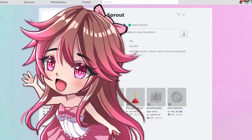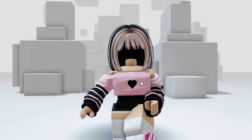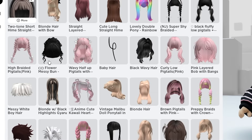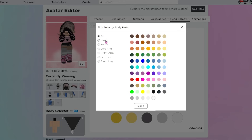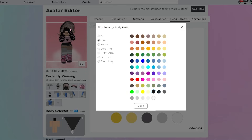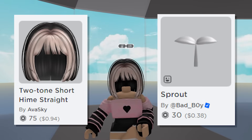Moving on to the next one, which is called Sprout. This one is only 30 Robux. As you can see, it's literally gone — disappeared. But what you have to do is match the hair color you choose: if you choose pink, black, or brown hair, make sure you go to Head and select the correct skin color. Since my hair color is black, I selected my head to be black. I think black looks best for this, especially in-game.